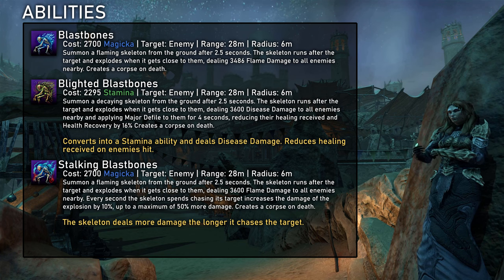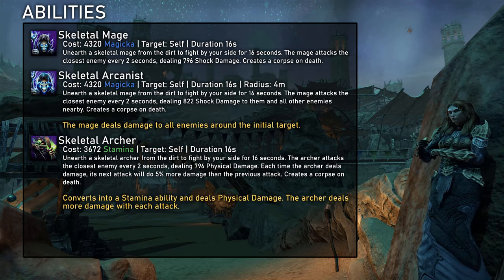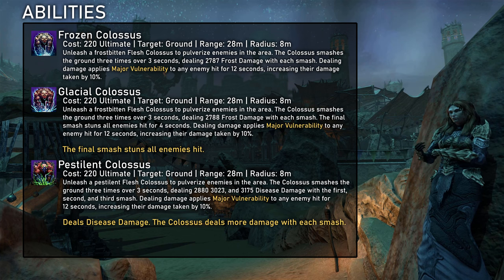Blastbones is one of those higher priority skills — a high damage dealing ability that produces a corpse every time you use it. It can be used every 3 seconds if you're close enough to the target, as the travel time dictates when you can recast the skill. Boneyard is a very interesting skill for healers: it is a standard AoE dot but deals frost damage, opening up interesting support options, and it also has a pretty strong damage dealing synergy. Skeletal Mage, particularly the Skeletal Arcanist, is Necromancer's second longer duration pet and is an alternative to the Spirit Mender if we want to focus more on providing damage. And lastly, Shock Siphon is another AoE dot that deals shock damage — together with Boneyard, this gives Necromancers two different elements constantly applied on multiple targets. The Mystic Siphon morph also restores some magicka and we deal 3% more damage while it's slotted.